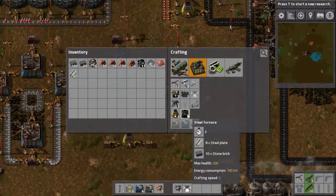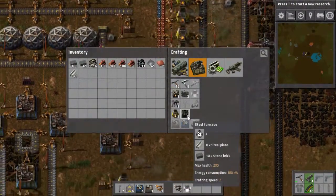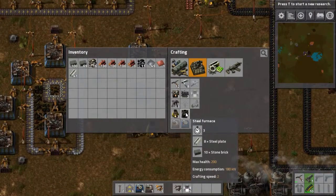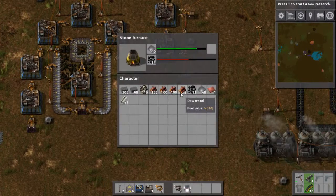I'm going to make about 5 or 6 furnaces — I'd like to keep the same number, maybe a little bit more. So that means I'm going to need more steel.